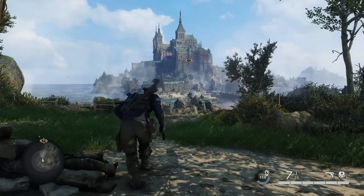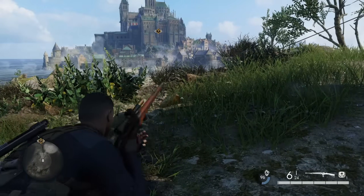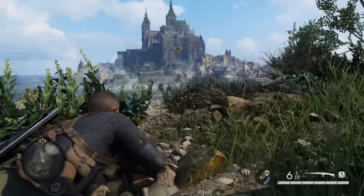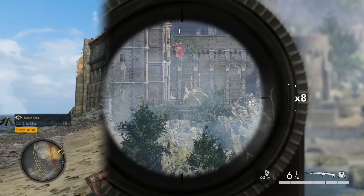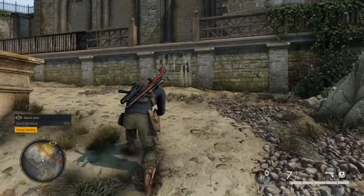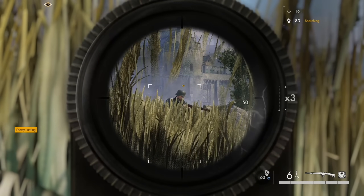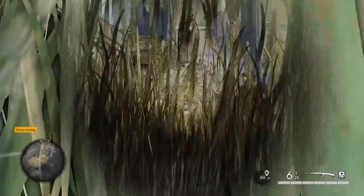Spy Academy is the marquee mission in Sniper Elite 5 — a gigantic castle built on an island where pretty much everything you can see, you can go to. It's like if the mountains in Skyrim had a French castle on them. It's an utterly massive place with so many optional routes and little nooks and crannies to explore. You can easily spend multiple hours just trying to fully clear out this single mission.